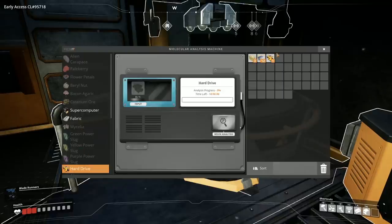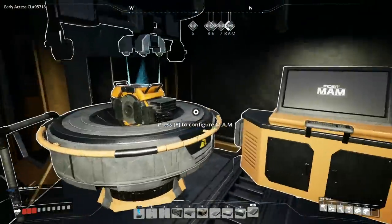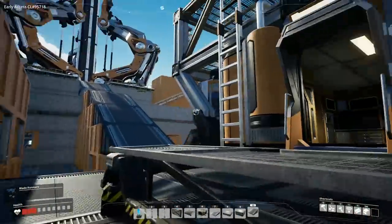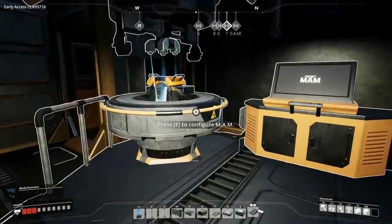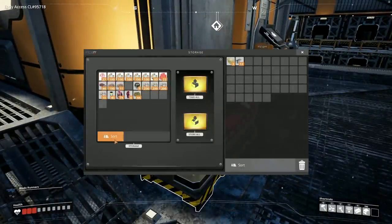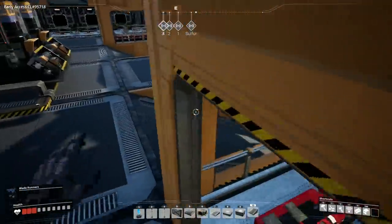One thing I do know is that it's based on when you access the MAM and check your analysis. Before you confirm, you can actually keep reloading to get the blueprint you want. I didn't do that this time — it just happened to be the one I wanted, which is great. So now you guys know: if you want to avoid the randomness and get a specific recipe, save before you confirm, check it, and if it's not the one you want, reload and try again. That might change in a future update though.